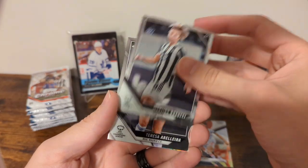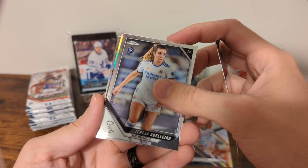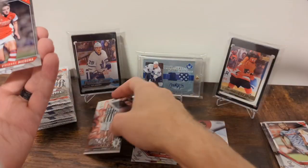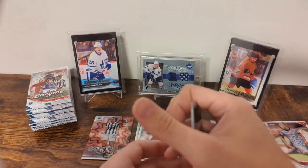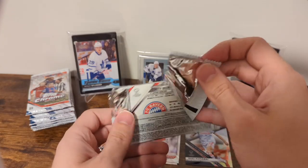We got Martina Rosucci, Teresa Abuliera, and a Goal Machines Christina Garelli — which is actually a double. Vivian Miedema is the last base card. That's a bummer on the Goal Machines too, because that's a box hit.